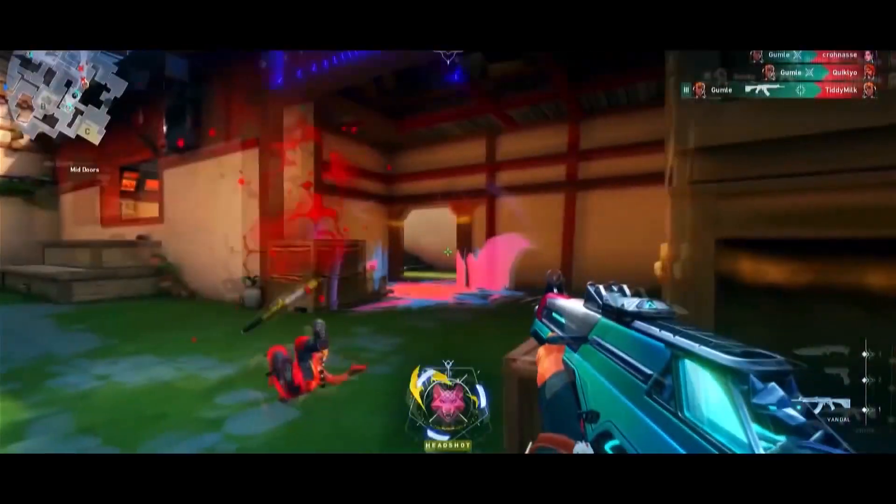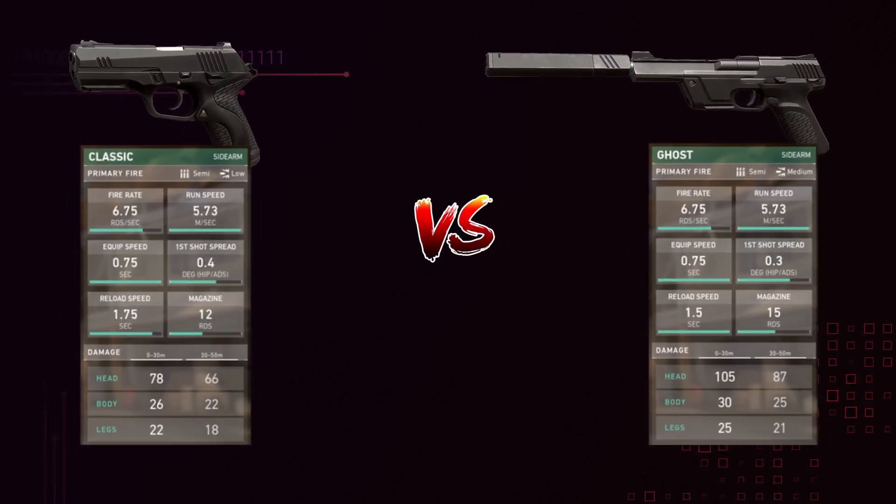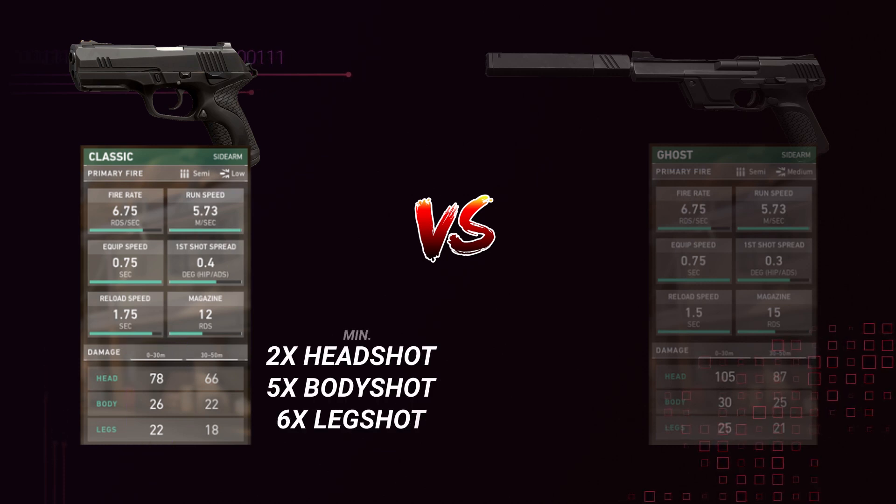Let's look at a side by side comparison between the Classic and the Ghost. When looking at the numbers, they're actually more similar than you would think. Let's go over the differences first, starting with damage. Within 0-30 meters, the Classic will deal 78 damage to the head, 26 damage to the body, and 22 damage to the legs. This translates to 2 headshots, 5 body shots, or 6 leg shots to deal over 125 damage.